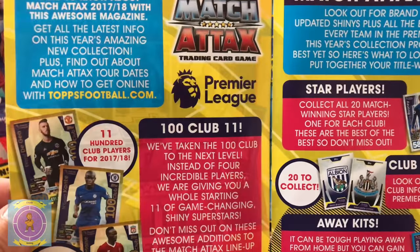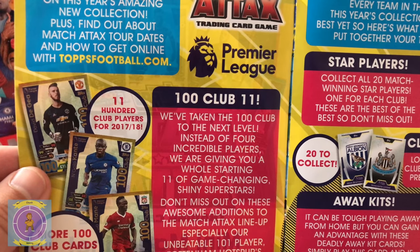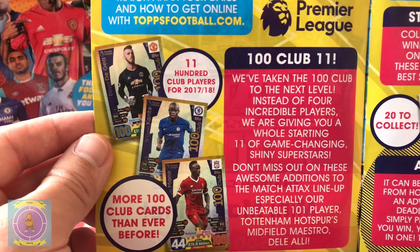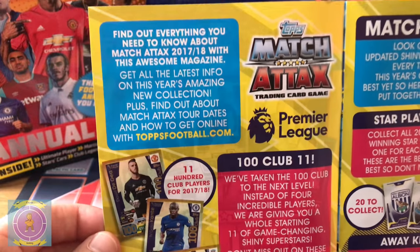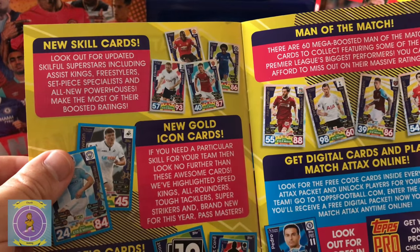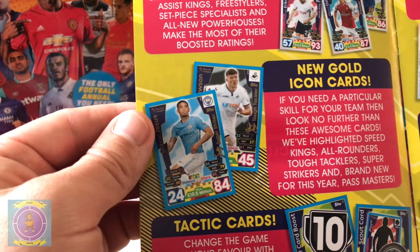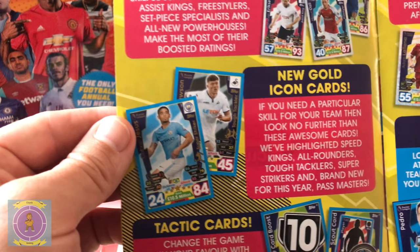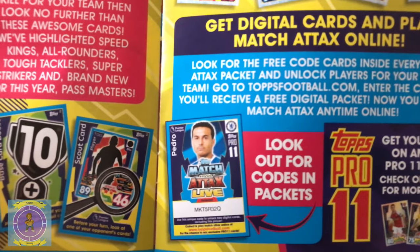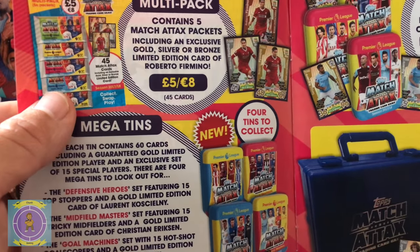Look at the new Club Badge cards - they look nice on the back. You've got bonus away kits, same as usual. And the 100 Club 11 - they're taking the 100 Club to the next level: instead of four incredible players, they're giving you a whole starting 11. What formation do you think it is? Maybe 4-4-2, it's got to have wingers - Mané's in it. Man of the Match has a new gold icon card. Super Striker tactic cards are back for the game and you can play online.